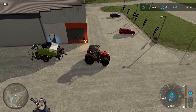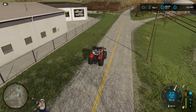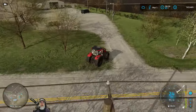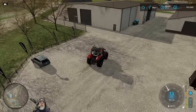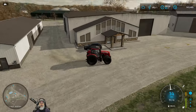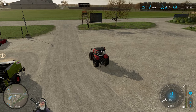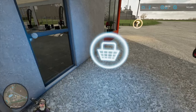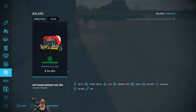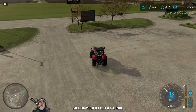I guess we'll just sell it as is. So $52,949, sell. Let's go back and get the Pottinger and bring it back here and sell it. And we also want to sell the little windrower too.